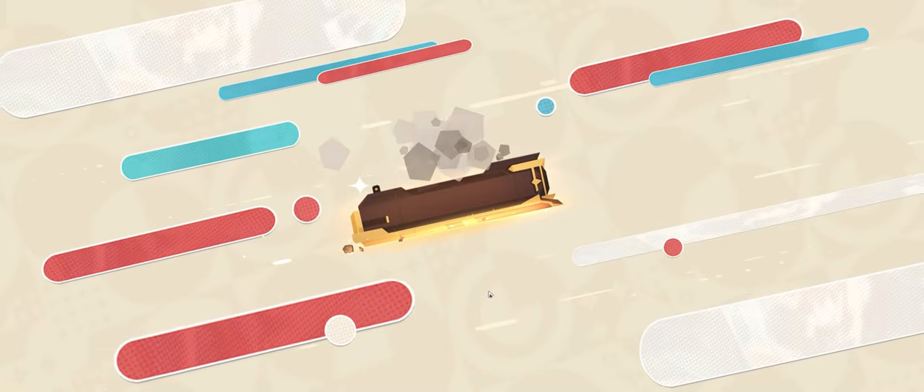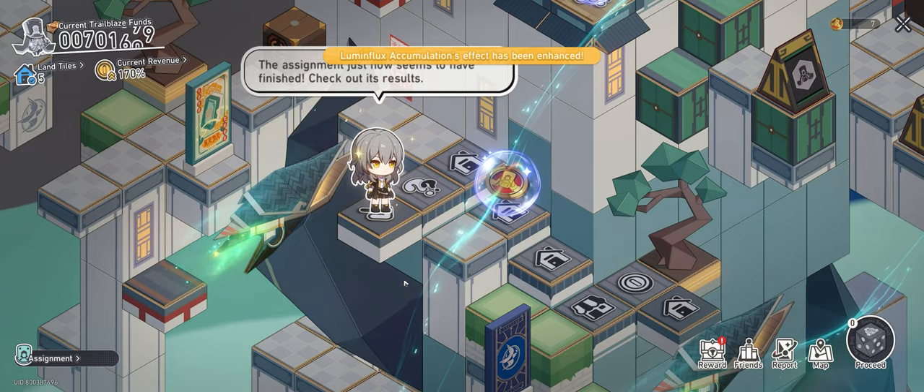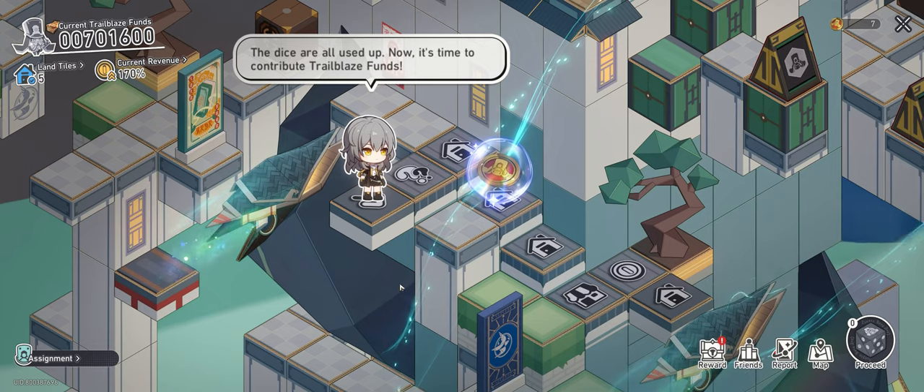Throughout the Cosmodus Sea event, similar to Monopoly, you'll get the chance to roll a dice and progress through a number of different maps. You'll start off in the Herd of Space Station and make your way through Gerillo to Xan Zhao, then Panacone, and then loop back to Herd of Space Station again.